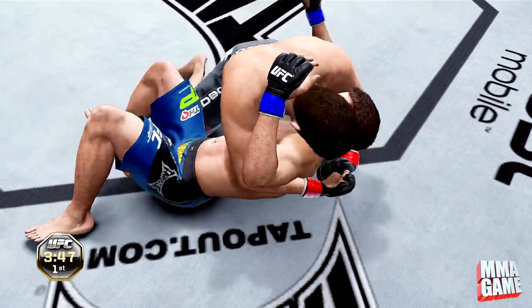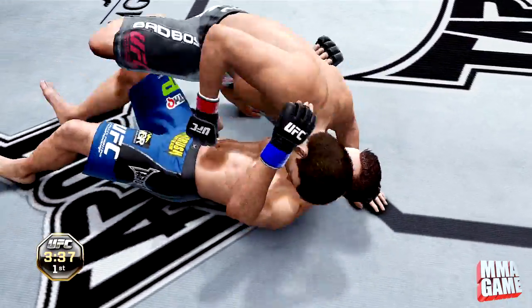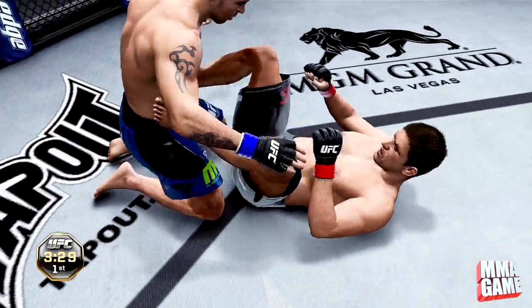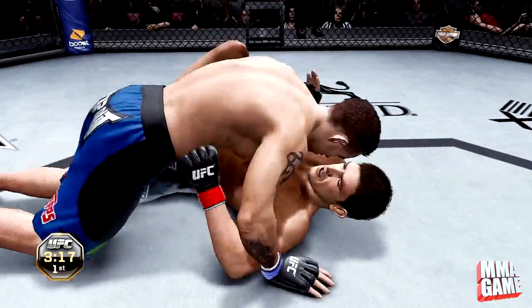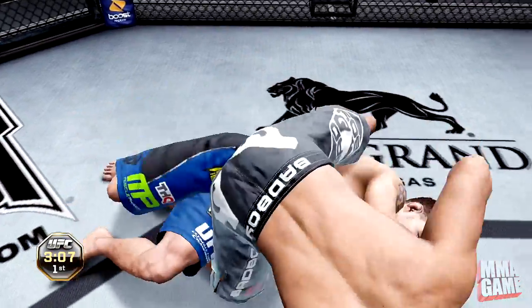TJ Dillashaw and also Chris Cariasso is on the card as well. As far as my picks go, I'm probably going to go Damian Maia. The Eric Silva vs. Dong Yong Kim fight is a really tough one to call, but I'll go with Dong Yong Kim — I think the wrestling will be able to get a decision. Tiago Silva vs. Hamill, I've got to go Tiago Silva on that one.